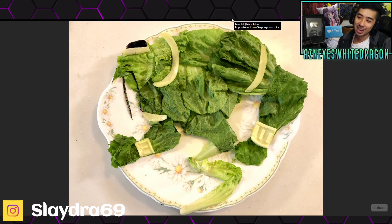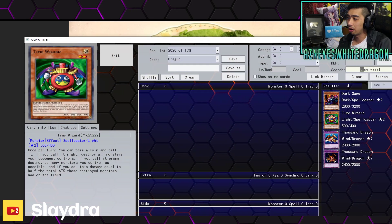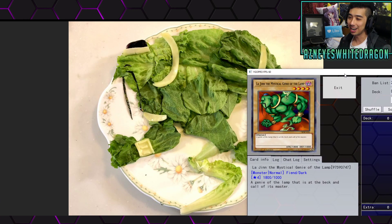Mine is 100% Time Wizard so far. Okay, this is another old school one — this is La Jinn. It's one of those really good cards from a lot of those starter decks. Let's go ahead and do the side-by-side — that looks pretty good. Once again, I'm not sure if it's cheese, but with the mustache it's definitely seaweed. But nonetheless, that was a pretty cool one.